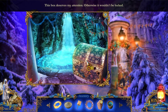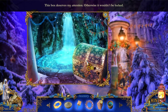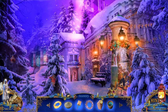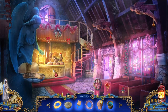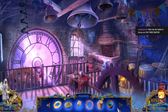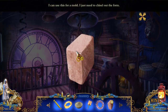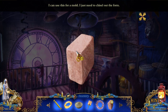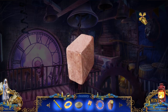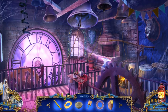This box deserves my attention, otherwise it wouldn't be locked. I like that the sound of the water falling stopped as soon as I got water out of the thing. Free water. The water's supposed to go up here. Okay, that's that. This is a rock. I can use this for a mold - you just need to chisel out the form. Do you know how hard that is? Also, I don't have a chisel. So that's going to be even harder. And I have a plaster wreath. Why do I need a plaster wreath?